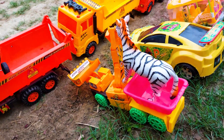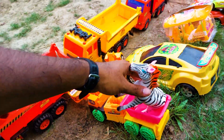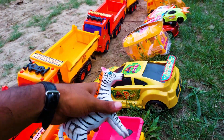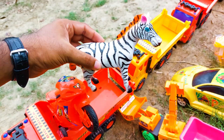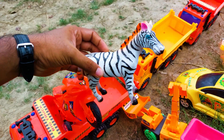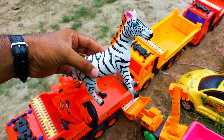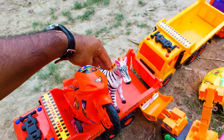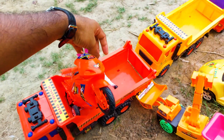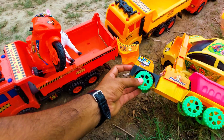This next one is a zebra — this is not a giraffe, this is a zebra! It's a white and black combination, and also has an ice blue color combination. I'm collecting this zebra into my truck.